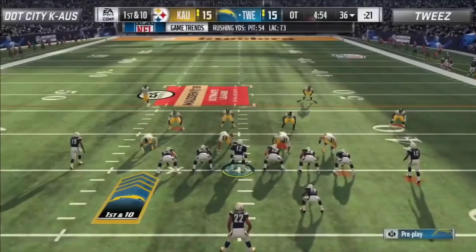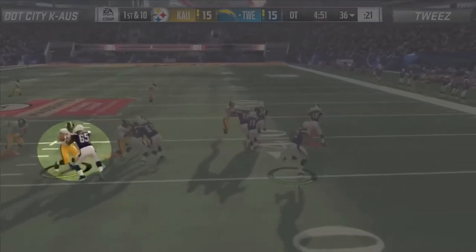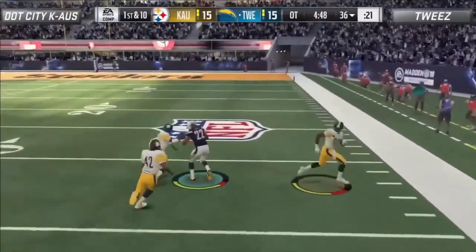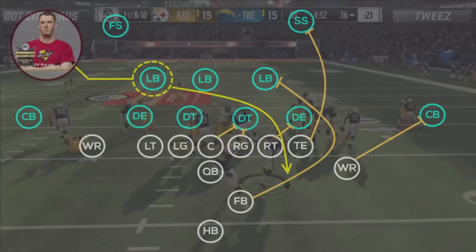The other key factor is Chaos' user defender. At the snap of the ball, he gets caught trying to reposition his free safety. He clicks off and gets stuck on the backside defensive tackle, completely nullifying his impact on the play. In most cases, he had been usering the weak side linebacker who ends up getting blocked by the backside receiver. Had he been on the linebacker at the snap, he would have had a much better chance of containing the run to a modest gain.